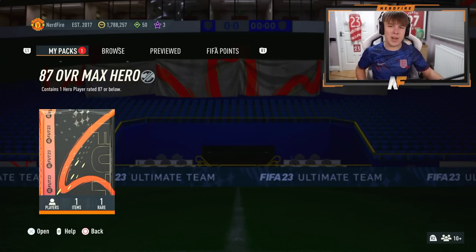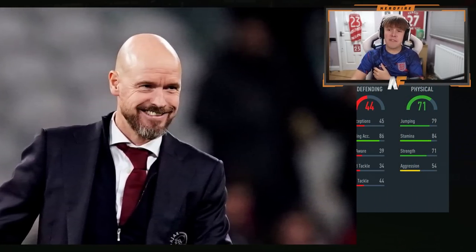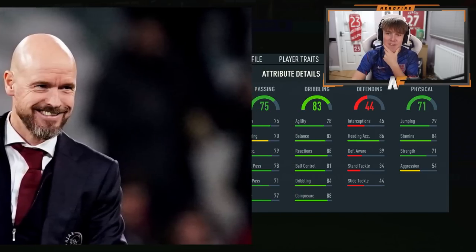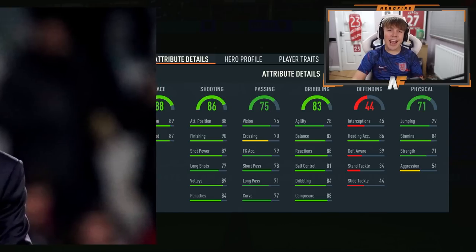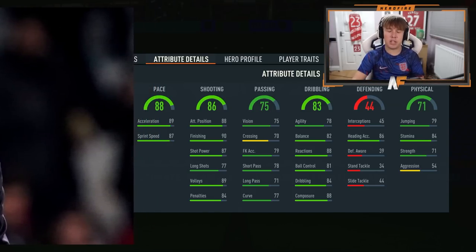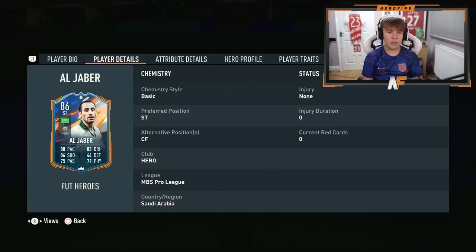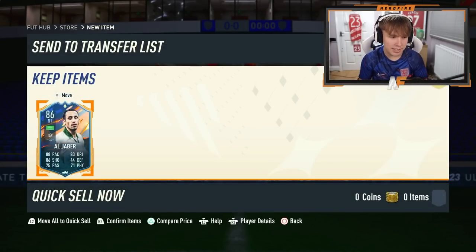It's here in the store, time to crack it open. Let's start revealing - 71 physical, whopping shooting, 44 defending, 83 dribbling, 75 passing, 86 shooting, and 88 pace. Stats don't look that bad, but you're about to see who it is - Algebra. I think he's literally one of the worst ones you can get, costs about 10-20k. His stats actually look good but who the hell are you linking him to? That's the real question.